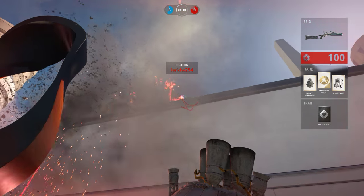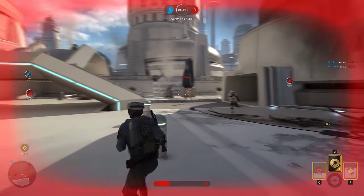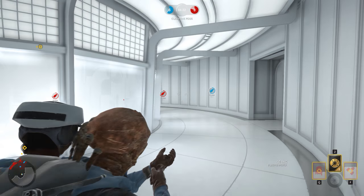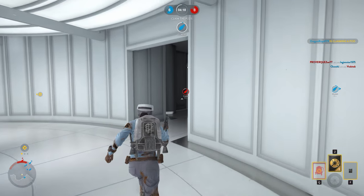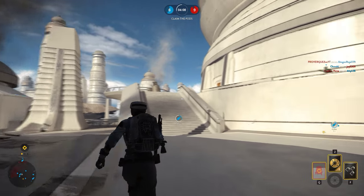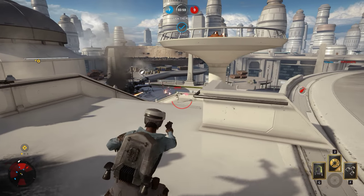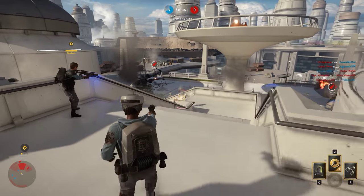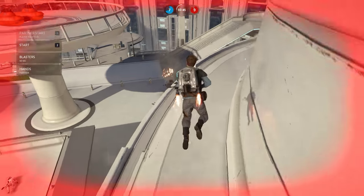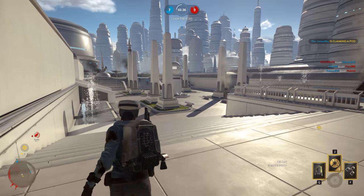This guy has gotta be fucking aimbotting — the way he's firing and killing people. The escape pod will soon be in Rebel hands. This thing takes way too long to load up. The disruptor — yeah, I'm not sure what the area effect is or how much damage it does. I got killed with a barrage though, that's always fun.